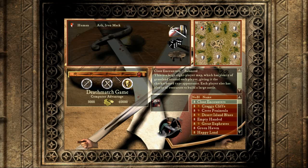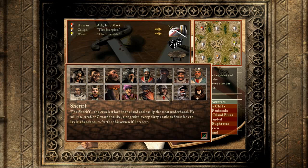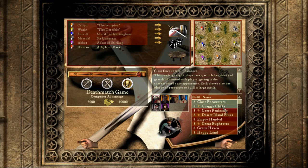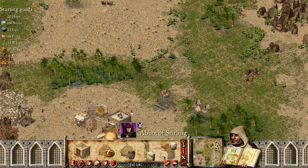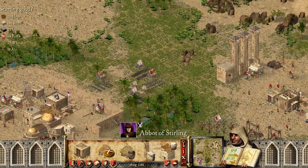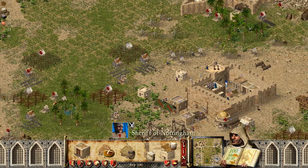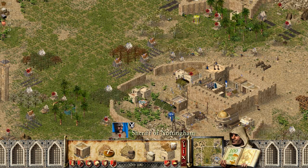Now we go to category 2. Setting it up at 90 speed: the Abbot starts spamming monks as fast as he can, and Caleb gets his towers up quickly. The Sheriff of Nottingham is a little weird in castle building, so his defense isn't that strong.